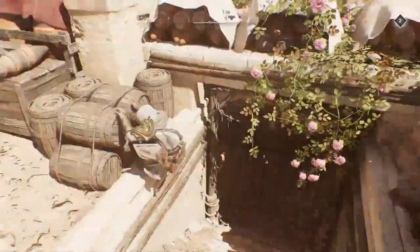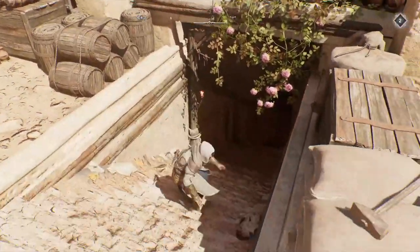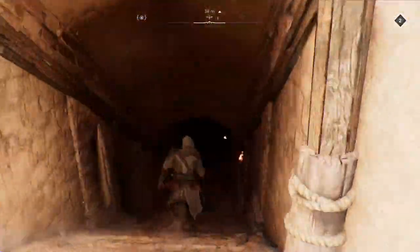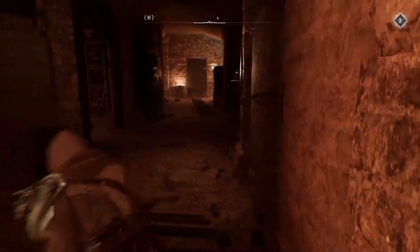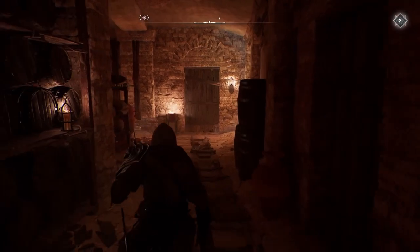I've put free run on and just instantly jumped up. Head down into the — it's because I'm on sprint and free run at the same time. This door will be blocked.